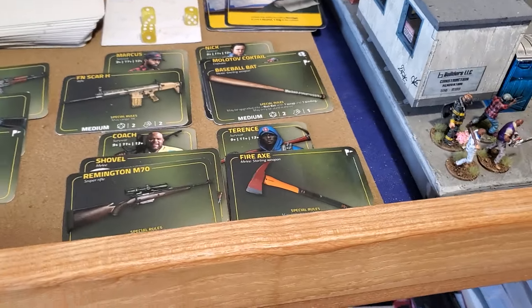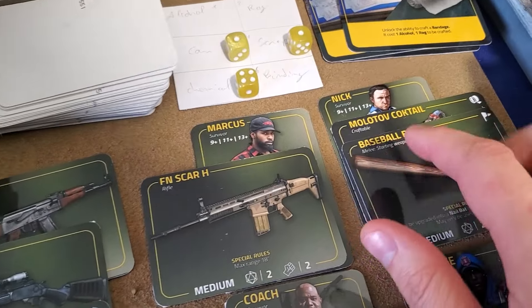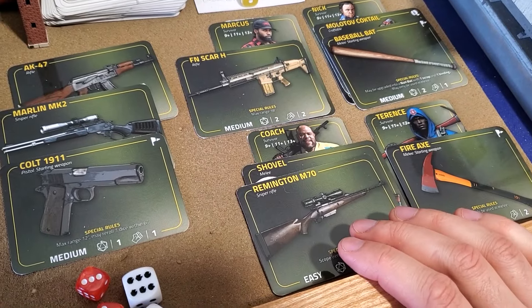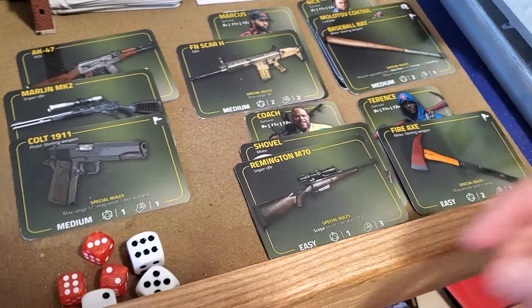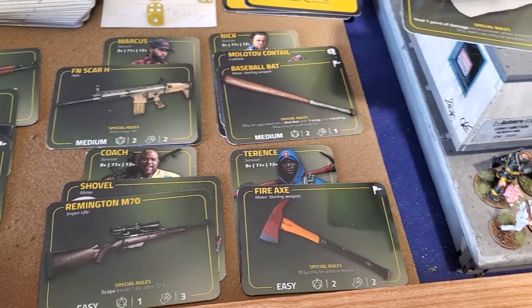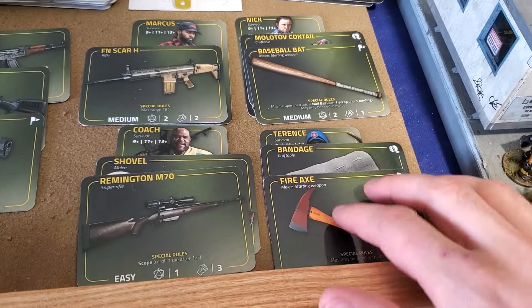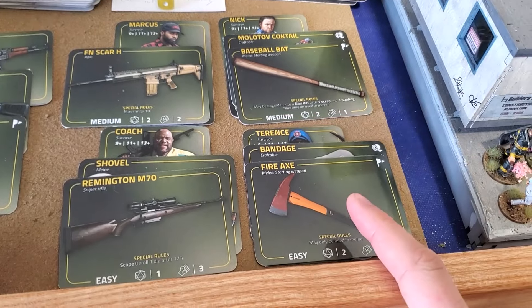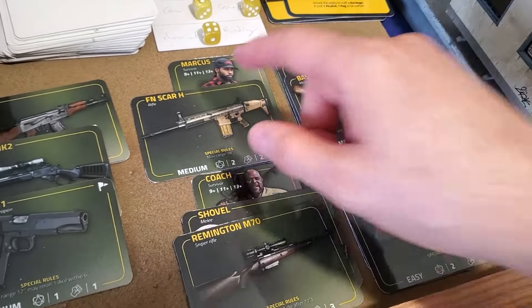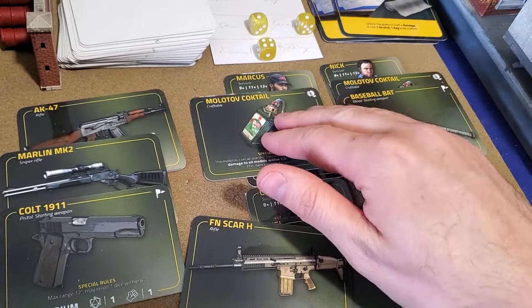So let's pick those items. That's the two new items I have. I still have the Molotov cocktail that I didn't use in the last mission. Now, talking about the next mission — what I'm going to do in terms of weapons and kits. Terence will keep his fire axe, and I'm going to give him the bandage again, just because in terms of roleplay he's the firefighter, so it makes sense for him to have the healing item. Nick will keep the baseball bat plus a Molotov cocktail. I have Marcus here with the FN Scar H, and I'm going to give him also a Molotov cocktail.